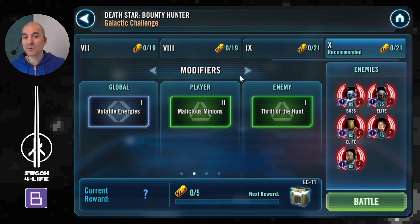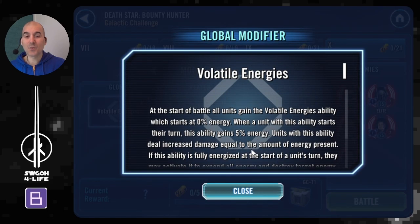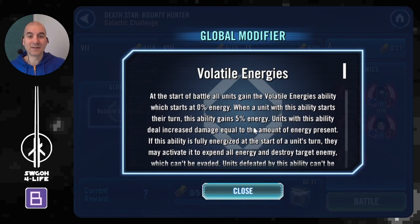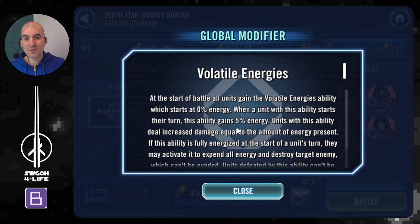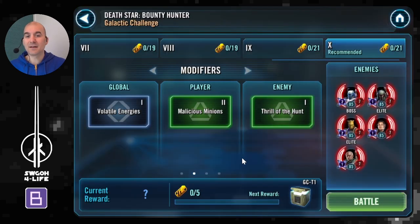Alright, let's get started with the modifiers. Global modifier: Volatile Energies. That's the one where you get an ability that instantly defeats an enemy and they can't be revived, and for every time a unit takes a turn you get 5% energy charge. This cooldown is shared between both you and the enemy, so you have to keep an eye on the ultimate charge — you don't want the enemy to use it before you do because then you might lose one of your characters.